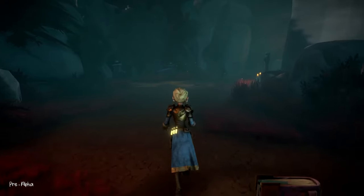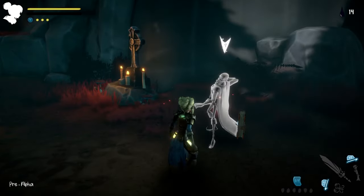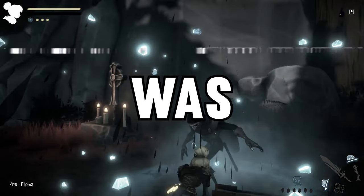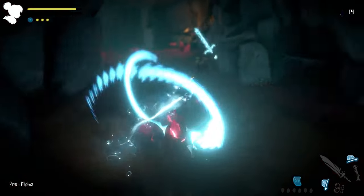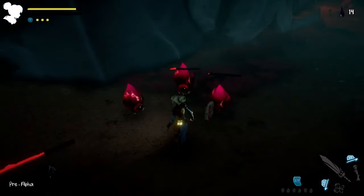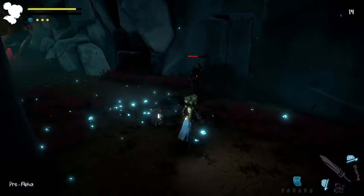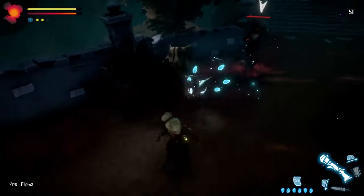Speaking of which, upon doing the counterattack, I had a feeling that it was going to be on the strong side. And sure enough, on the second playthrough, yeah, it definitely was. During the counterattack, you are invincible and you'll do a lot of damage. I could only think of two ways to nerf this move: making it do less damage or adding a cooldown to it. Maybe you could go with the latter, but there also might be a more imaginative option to go with.